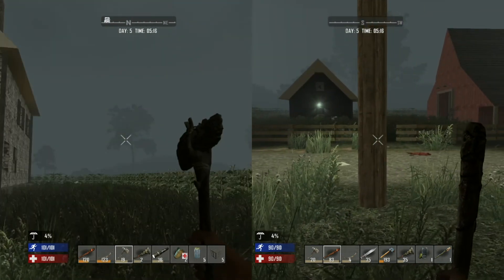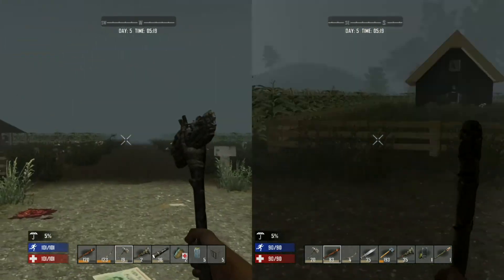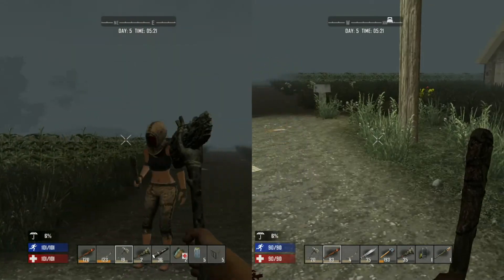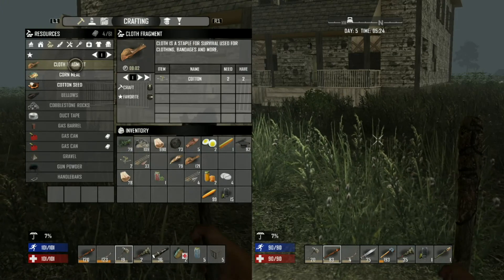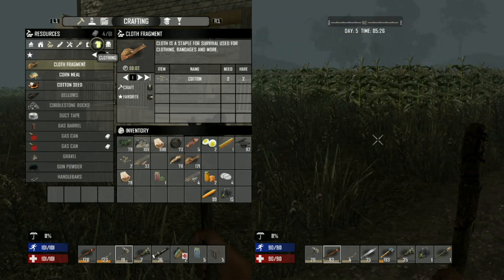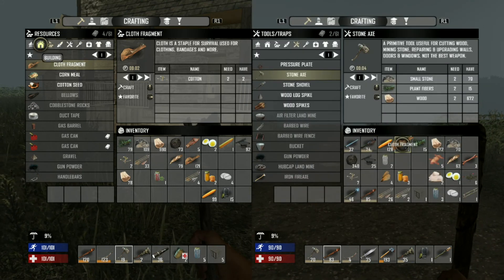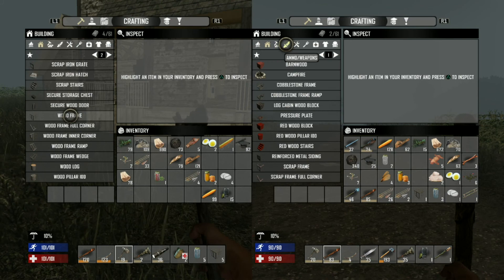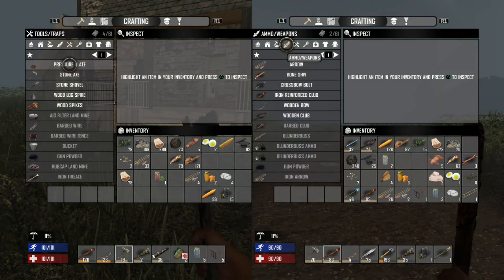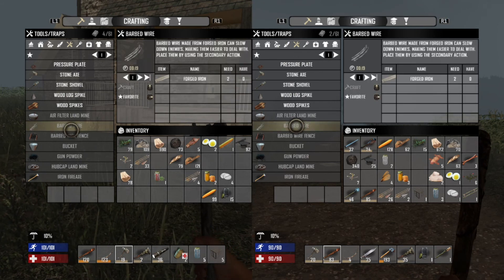We're a little wet from the dew. So, spikes — lots and lots of spikes. We'll go ahead and start crafting them now. We still want to go loot that town eventually because we need more food, water, and supplies. It'd be awesome if we could get a gun. Where do we craft spikes? It's in Tools and Traps. Oh, you got barbed wire too — what do you need for that? Just forged iron, but we don't have any.